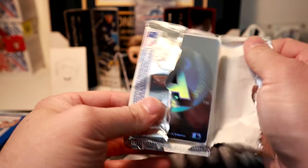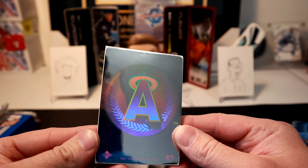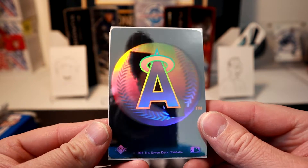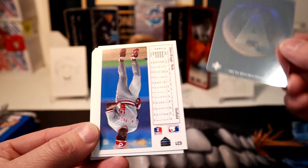Oh, we got a hologram right off the bat! Look at that hologram card, Tristan. You can play with the sand. We got the California Angels hologram!